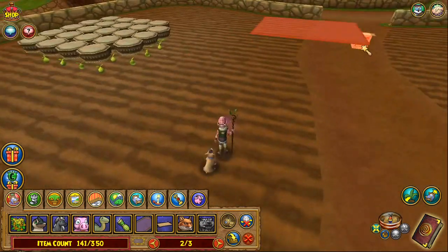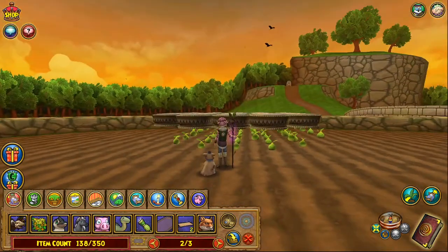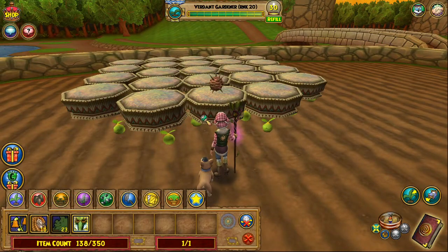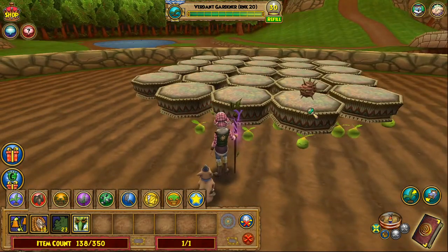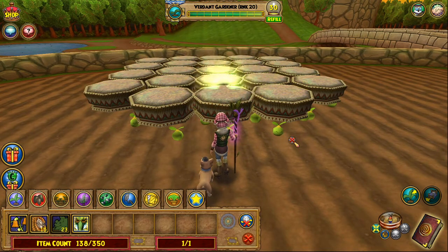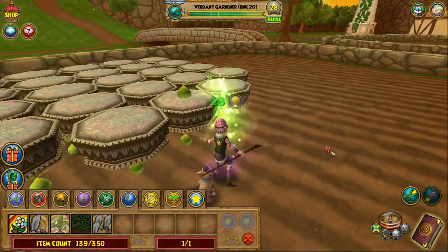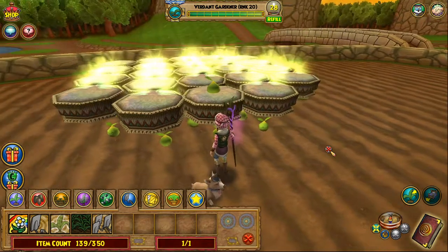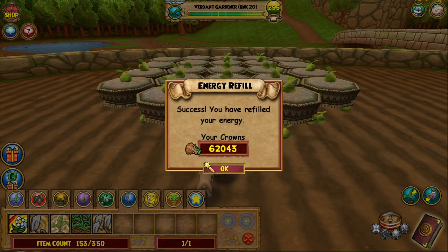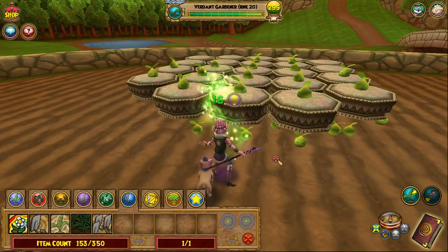Then grab your crate and pull this all out. Do a seed test — I think I'm going to run out of energy here. And our last eight plants are done.